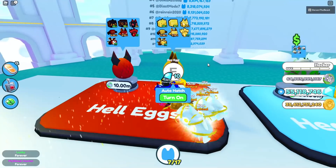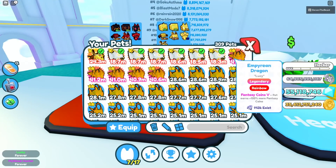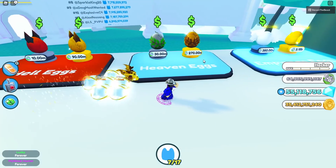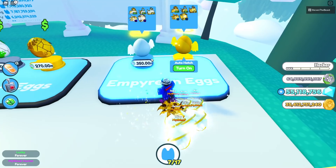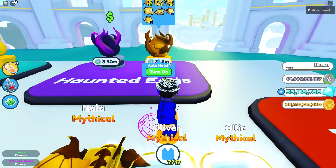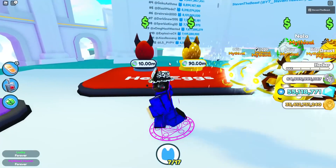Even the mythic in the golden hell eggs is really good — it's 24.3 million. These eggs are a lot cheaper compared to the newer eggs. You guys can see: 3.15 billion, 350 million, 90 million, and also 31.5 million. So the more eggs you open, the more likely you're going to get a mythic.